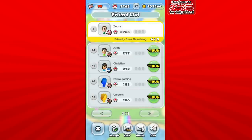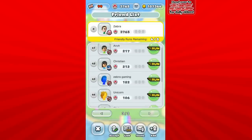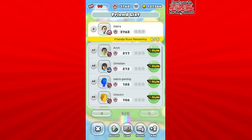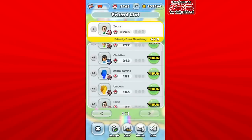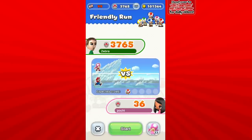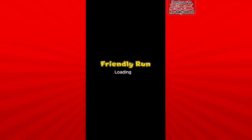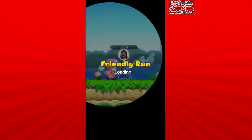I'll go against somebody way in the back here because I'm sure everyone who adds me wants me to go against them. It doesn't feel fair to only go against people on the front page. So let's go against this person — Pochi, hope I pronounce that correctly. We'll see what we can do — maybe we'll do better, maybe worse.